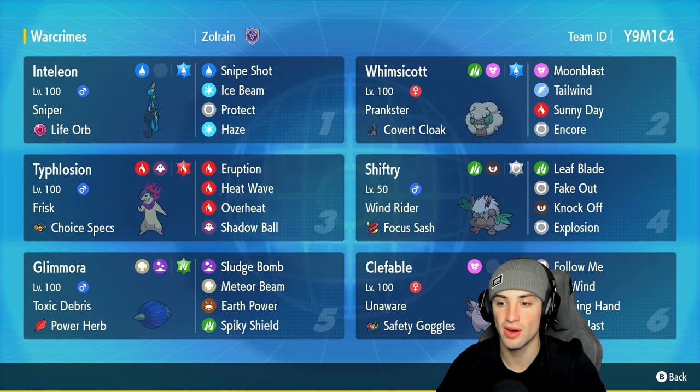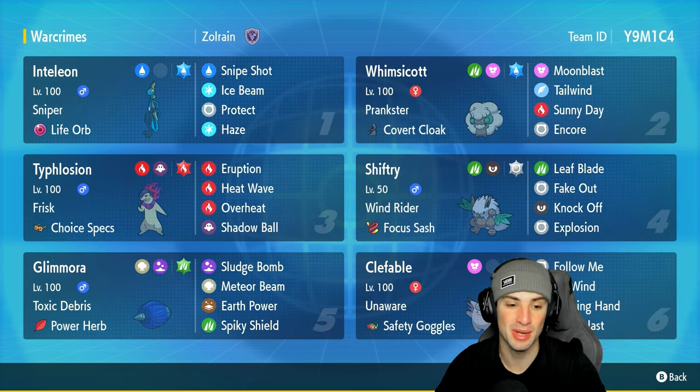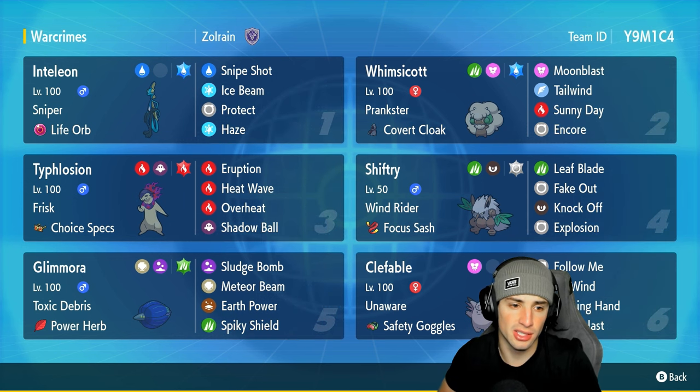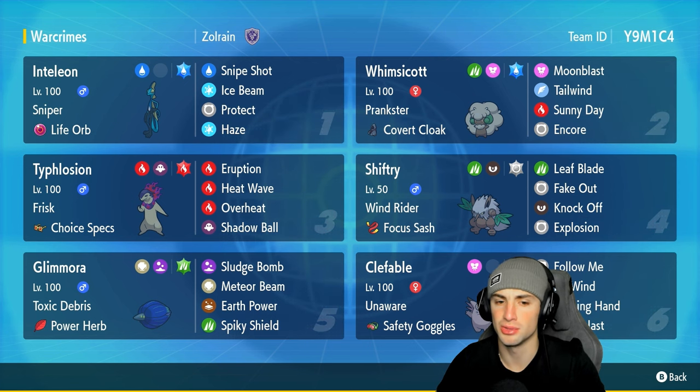Shiftry's moves include Fake Out, Leaf Blade, Knock Off, and Explosion — so if it's time for Shiftry to go boom, we'll make it go boom and do a lot of damage across the field. We've also got Typhlosion, Glimora, and Clefable. Clefable is good for support, Glimora is a solid special attacker especially with Power Herb and Meteor Beam, and Choice Specs Typhlosion can use Eruption, Heatwave, Overheat, and Shadow Ball.